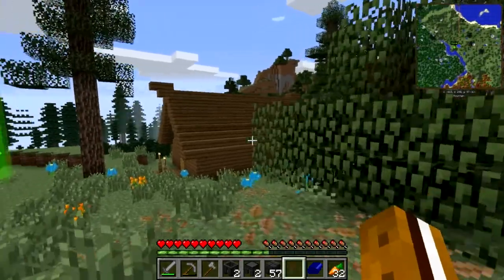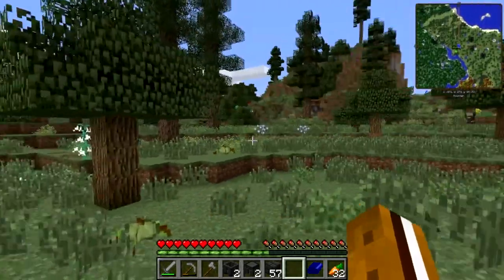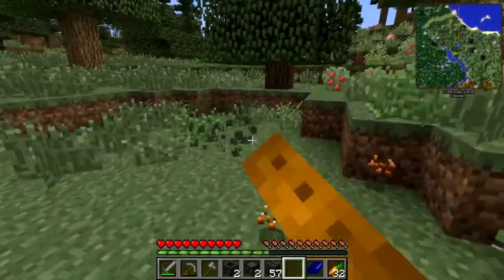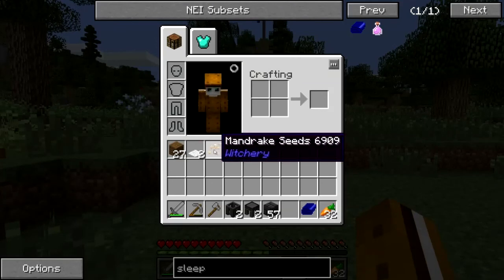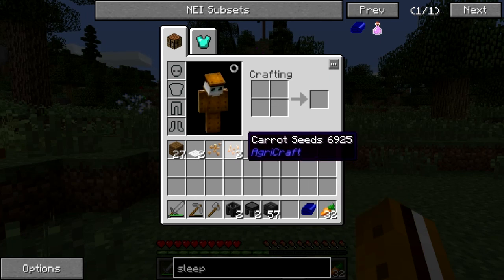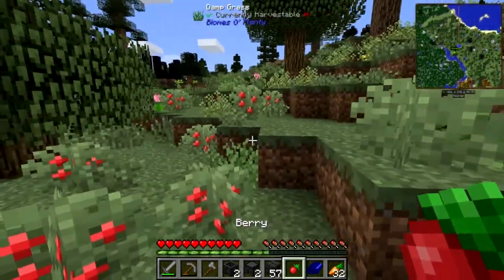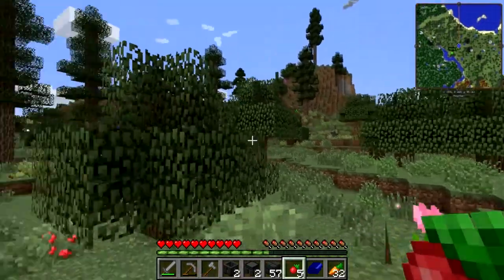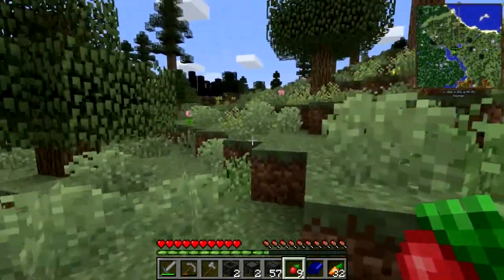I'm not going to attach the smeltery to our cabin — it'd look a bit ugly on the side — so I'll put it off to the side here. Also since last episode I did an upgrade to my computer because I was noticing quite a bit of lag. I also found carrot seeds and mandrake seeds over here, which is interesting — I'll have to check if carrot seeds are better than just planting normal carrots. Oh, and you can right-click these berry bushes to get berries off them, which is a great early food source.